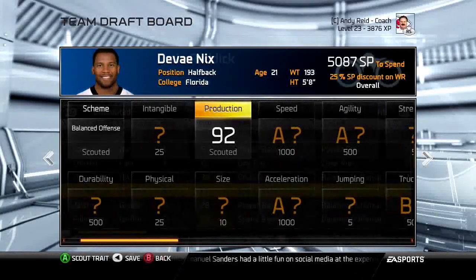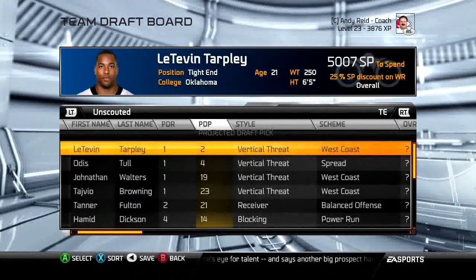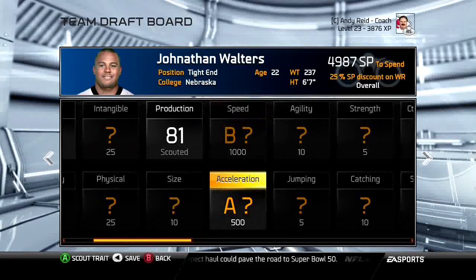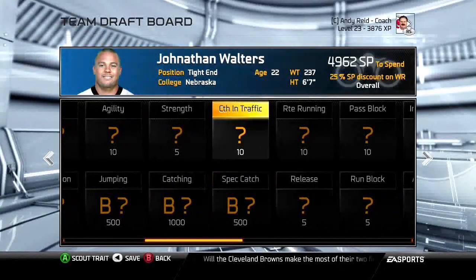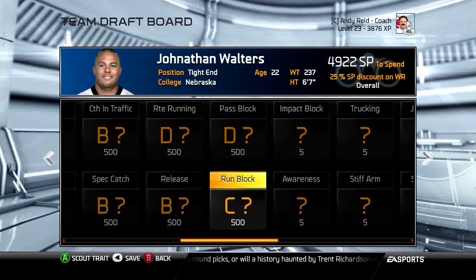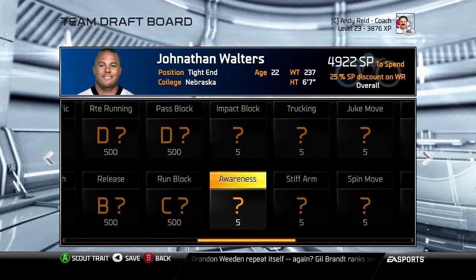For tight end, it depends on how you use them. If you use them as a receiver, scout the same stats as wide receiver: speed, jumping, catching, route running, and release — though release is more important for tight ends since they're usually on the line getting held up by linebackers. If you use them for blocking, scout pass block, run block, and impact block.